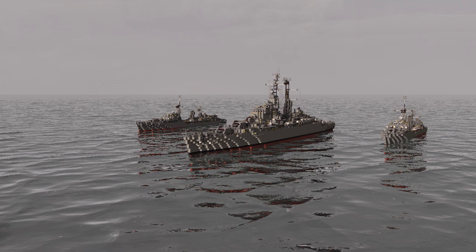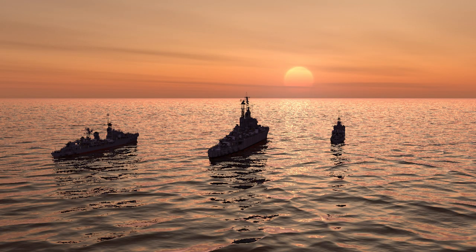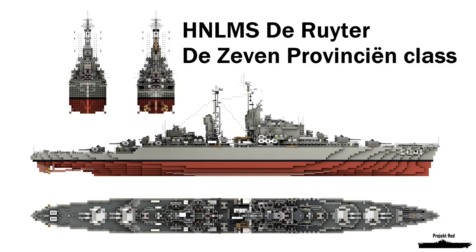Then by Wessel, these are the destroyers HLMNS Friesland and the Groening, and cruiser De Reuter sailing in Small Deal 3, Task Force 3. Renders are done by Project Red.